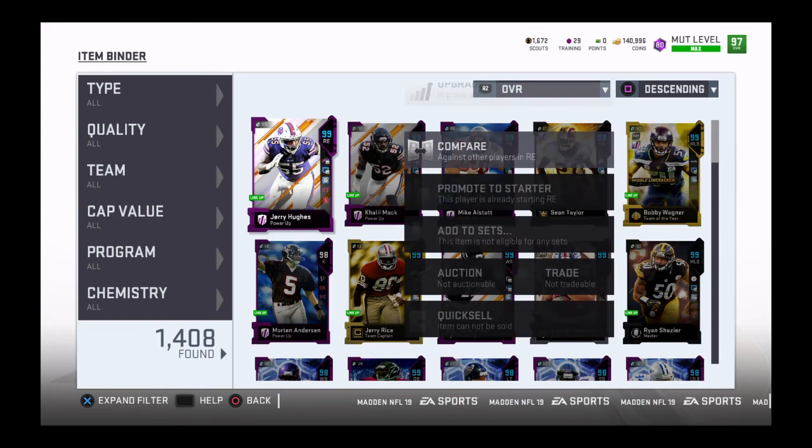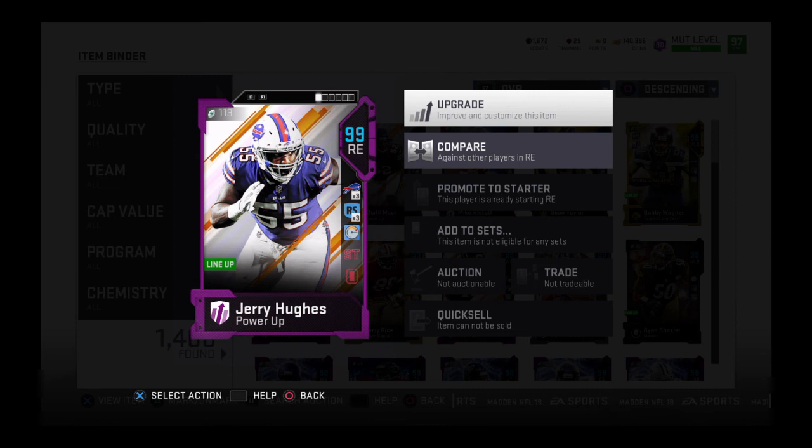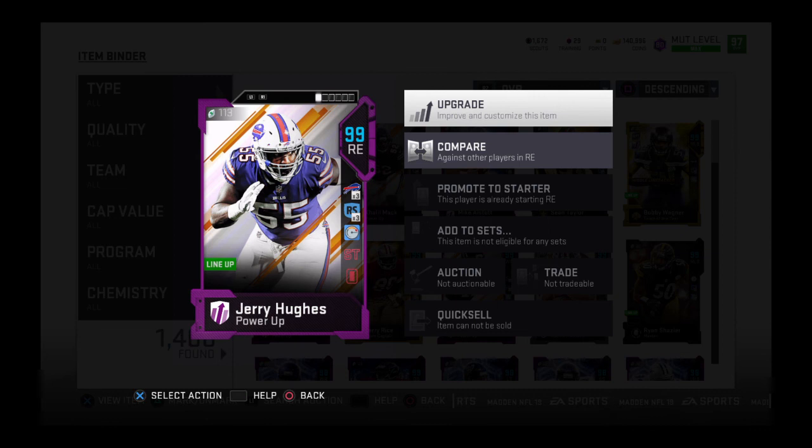Jerry Hughes — there are his stats. I may do a next secret move for you guys. It's game changing — it has something to do with chemistries. Let me know if you guys know what I'm doing in the comments below. Anyway, I'm out. My D ends are fast.